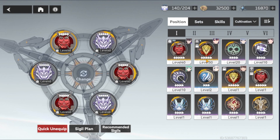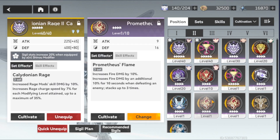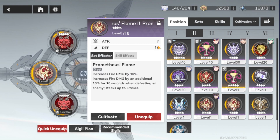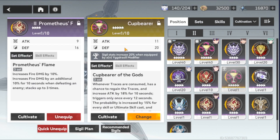Let's see if I have any 4-star SIGILs for example. Let's look at this Prometheus frame — you can see the initial stats provide 9 attack and 16 defense points. Compared to a 5-star, the initial attack is 11 and defense is 20. Once you upgrade it, it will gain more stats. The 5-star SIGILs and higher star SIGILs will provide more stats than the 4-star and 3-star ones.